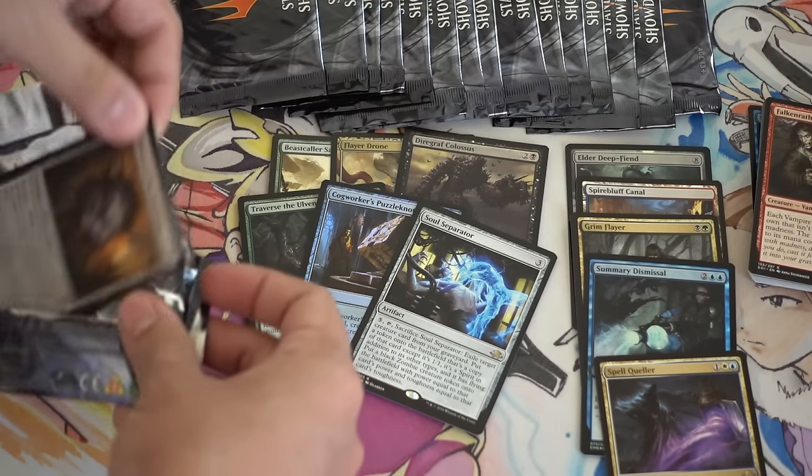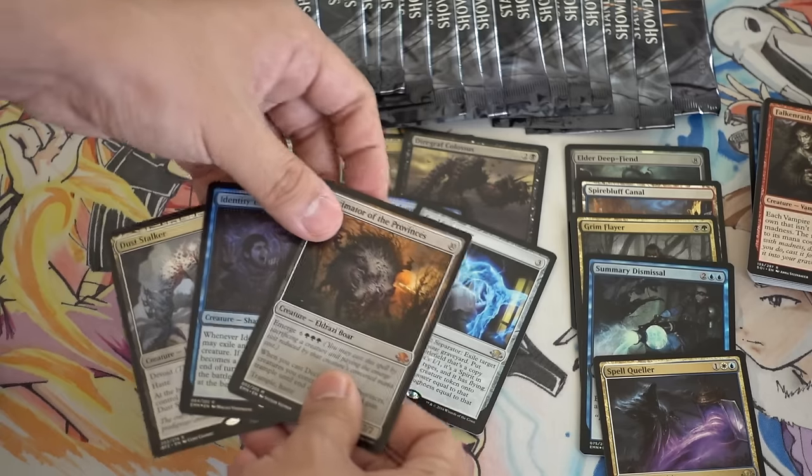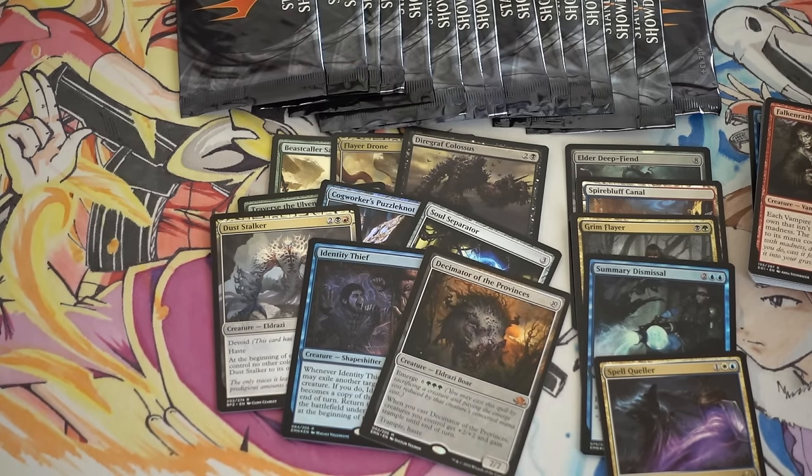A lot of cards from Eldritch Moon. Identity Thief — triple pack. So that was another $24. I definitely have overestimated the price of these packs. A regular pack is $4, so I figured a Mega pack would be about $8 in trade, but maybe not.